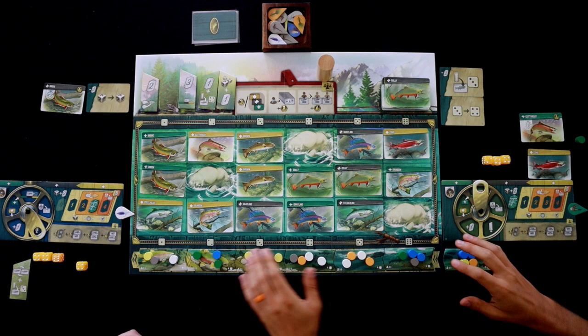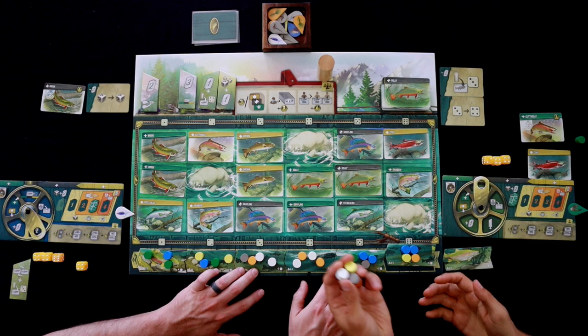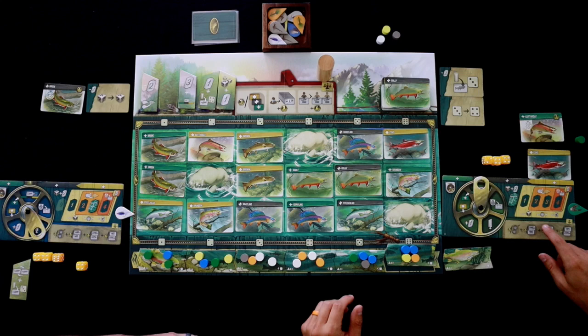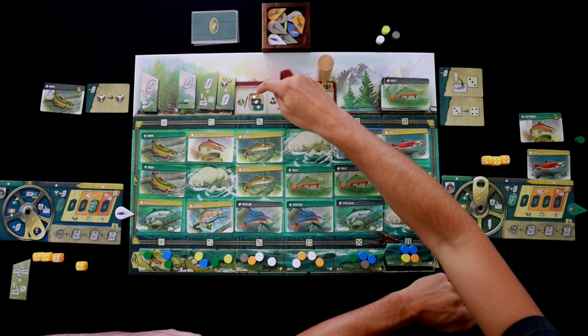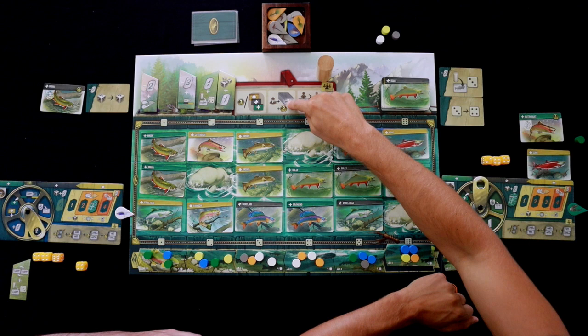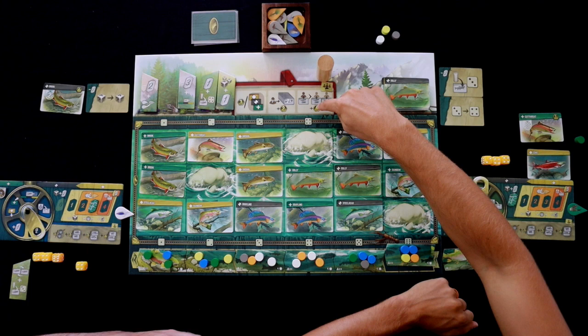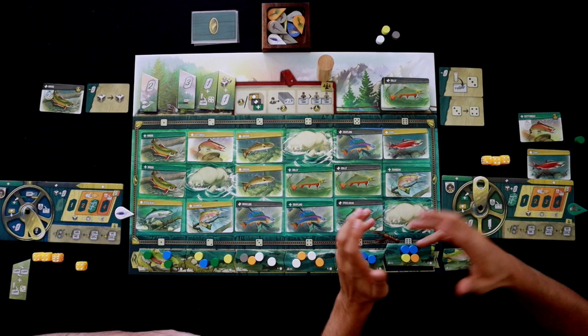So at the end of the round, what we would do is slide all these off. The hatches change over the course of the game, which is really neat. We also have a draw bag that we'd be drawing from to put four new ones on — these will be discarded, not going back into the bag. You may also notice there are a few ways to score points: any set collection of three — one gold/yellow, one black/gray, and one green — scores three victory points. The first person to catch seven fish triggers the end of the game, and they score two victory points. Whoever catches the most coho scores six victory points. And there are victory points on the cards as well as personal achievements.